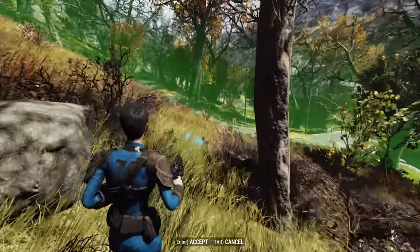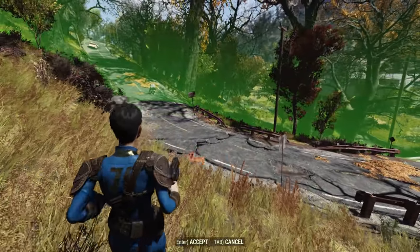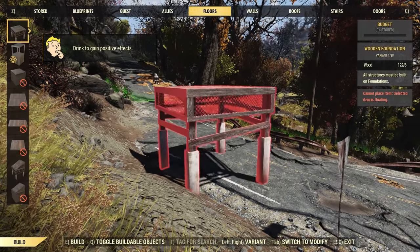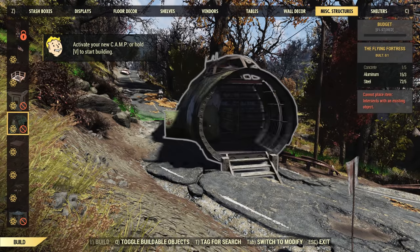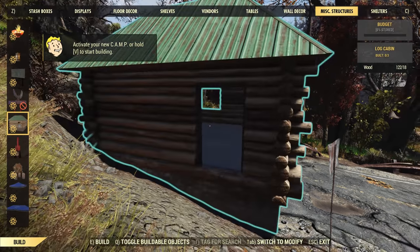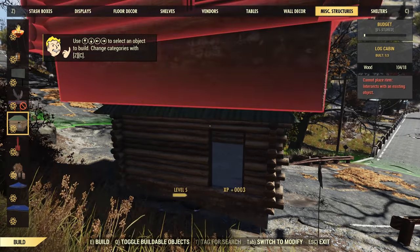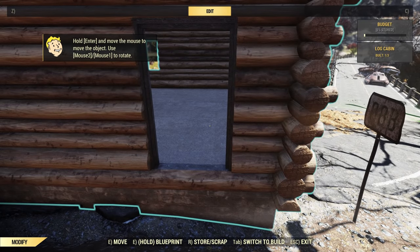I'd like a bit of flat ground because we do need to genuinely build some stuff. Could we build it on the road over here maybe? I'm very conscious right now that I will need a camp primarily for utility as opposed to building in a nice location. So the best thing for us is to go with one of these prefabs — I want to go with a little log cabin prefab. It gives us a nice amount of interior space, it's cheap to make, and it's quite small, so we'll be able to pop it down anywhere on the map.